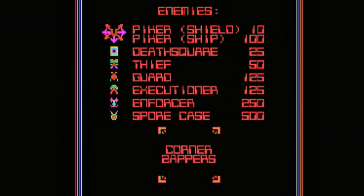Corner zappers also regenerate. So if you leave a room and come back in, the corner zappers regenerate, making them one of the elements of the game that increases the difficulty.